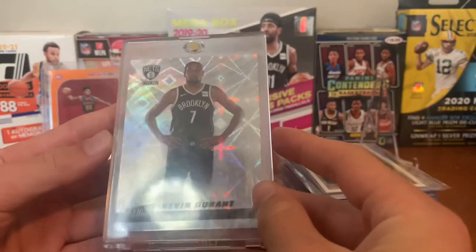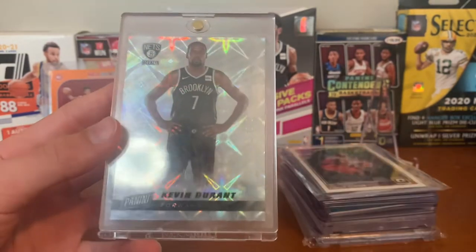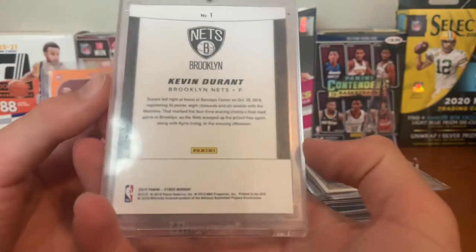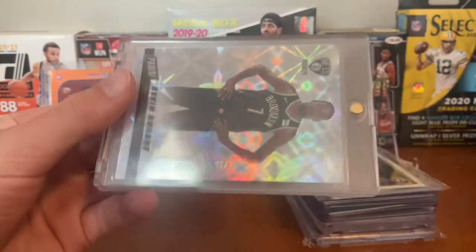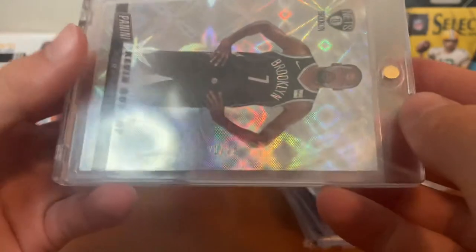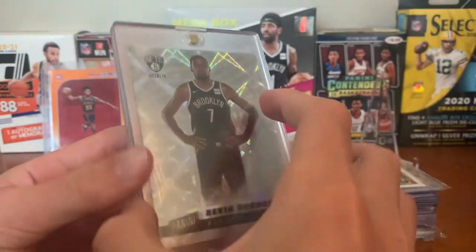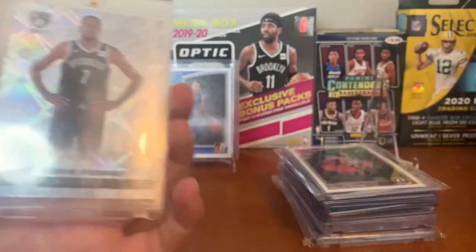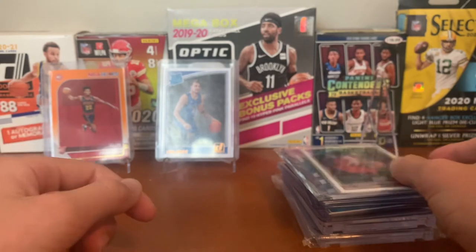For the Nets, Kevin Durant — first year Nets card from 2019 Cyber Monday. I don't remember what the parallel is called, but it's 21 out of 25, kind of hard to see the numbering. I think it's like an /25 card, which is very sweet. Yeah, KD — we'll call it like a silver explosion card there.